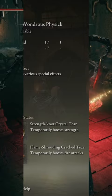For our Flask Wondrous Physick, we're going to be using the Strength Knot Crystal Tear just to hit a little bit harder with our melee attacks, and the Flameshrouding Cracked Tear for boosted fire attacks.